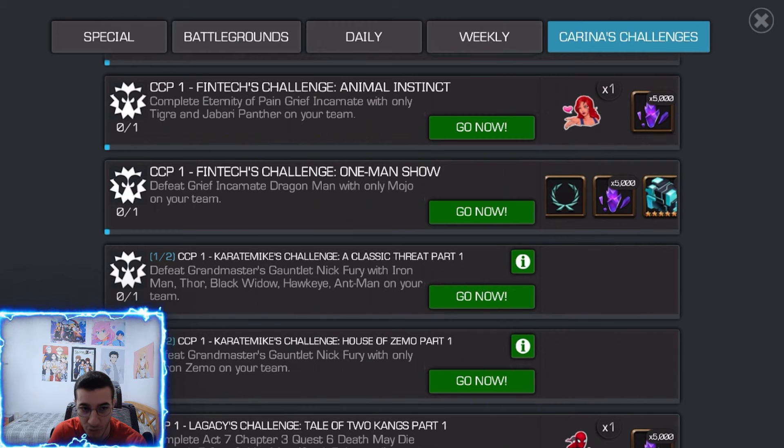For the Mojo challenge where you need to do a grief incarnate Dragon Man with only Mojo, that's tough too, but Mojo is actually not that rare - you can get him from Incursion crystals, one out of six champions. If you were doing Incursions consistently you could open about three crystals so far. Mojo is a seven-star, so if you want to wait you might get lucky. It's probably the highest chance to get that seven-star. I'm probably going to wait until I get a seven-star Mojo rather than rank up my six-star, since I'll be opening Incursion crystals.